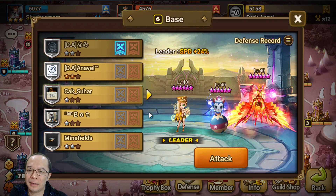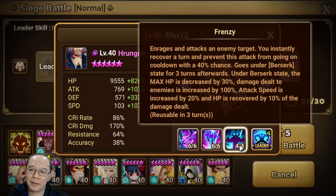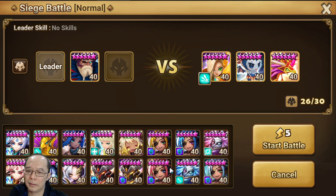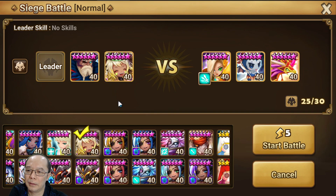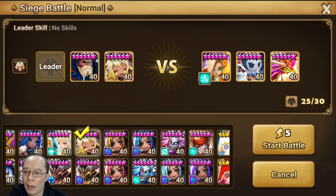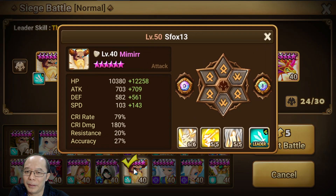Oh no, we already used our strip and immunity so we can't use the same thing, and we can't use it again. This guy will be interesting too because with this skill you can just keep doing it over and over, and that means the berserk keeps happening. It has a 40% chance to proc this. So I need immunity, speed lead... how about we bring Bamiya? He has speed but he's gonna move first.